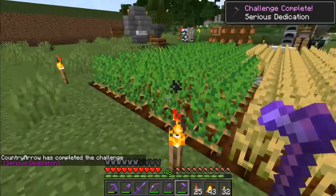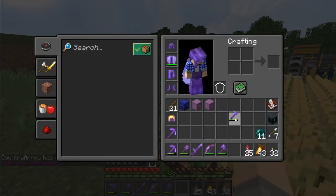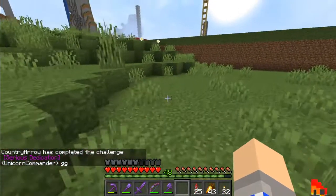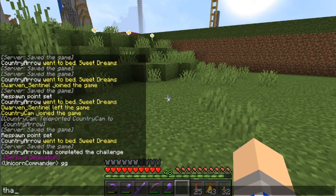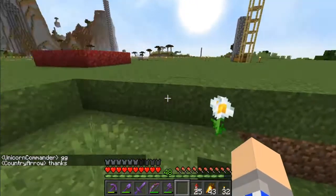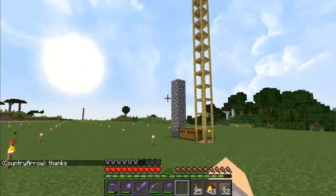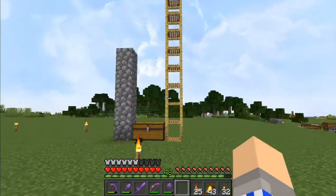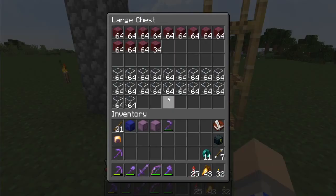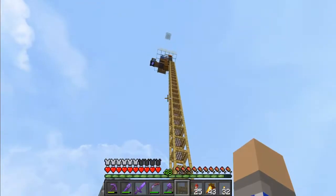There we go - that's some serious dedication. Now we've got a lot more durability to work with. In today's project, we're going to do our best to get this tower done for the iron farm. I need two more building blocks - I need to go get some basalt and some blackstone and we should be good to go.